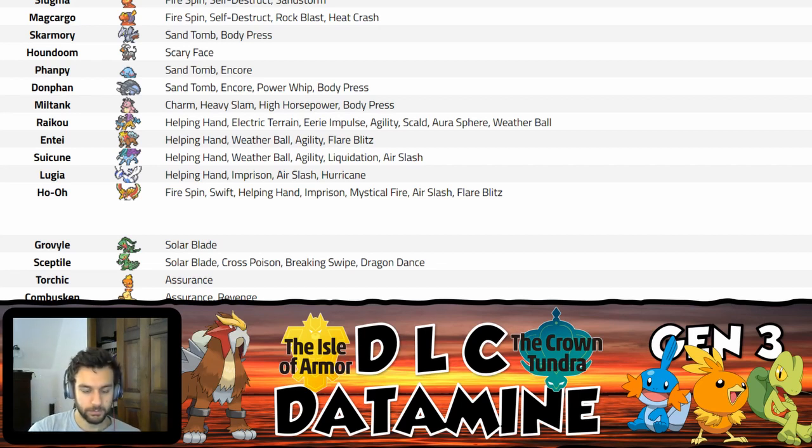For regular Sceptile with Unburden, you could get a Solar Blade off with a berry — you get that Unburden boost and fire off one powerful Solar Blade. Then if you want to run Leaf Blade because coverage isn't great anyway, you now have Cross Poison for coverage too. You could also run Acrobatics on that set — Sceptile with Acrobatics, Solar Blade, Leaf Blade, maybe Earthquake. That's some cool stuff actually.